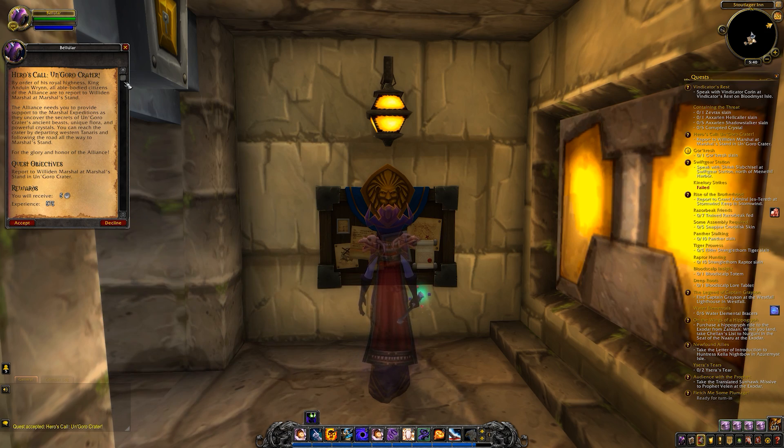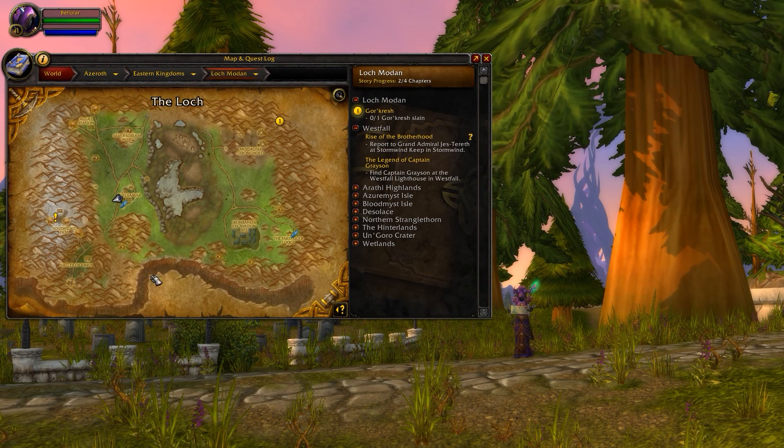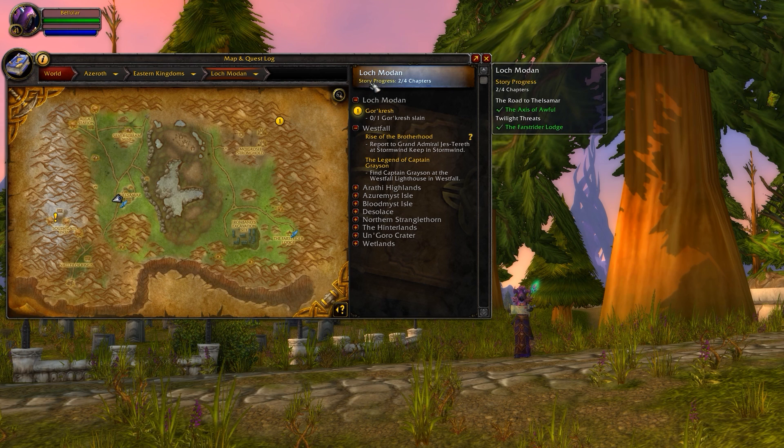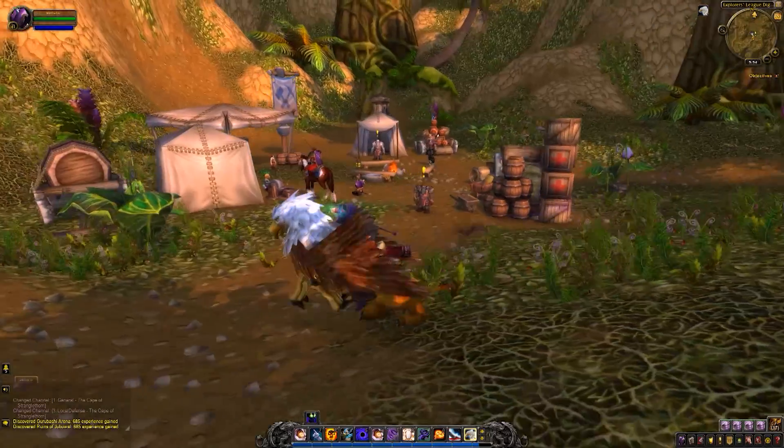Zones typically have a main quest line plus side quests. You can check your progress through a zone's main storyline by hitting the L key to show the quest log, then looking at the top right where you'll see how much of the zone story you've completed. Once you've finished a zone you'll usually be given a breadcrumb quest that leads you to another zone, or you can just go to a quest board and see what your options are.